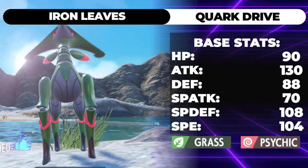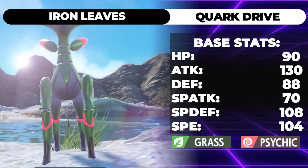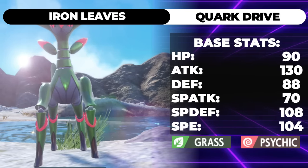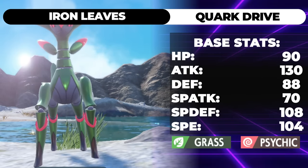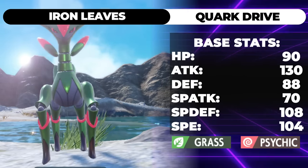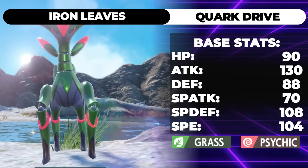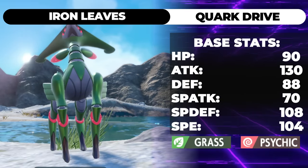Iron Leaves is so bad. It's funny that Iron Leaves is bad because its base stat total is really high, but they royally screwed up with this thing. If you enjoy this, leave a like, subscribe, turn on notifications. Its base stat total is nice — 590 BST. Its stats are pretty great. It should be good if it didn't have the traits that it had everywhere else.